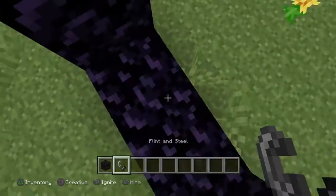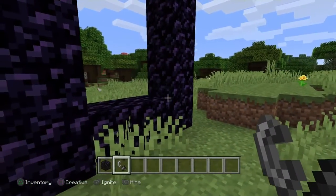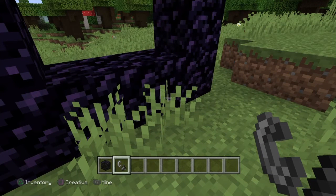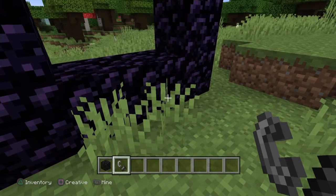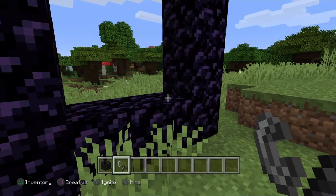Then get your flint steel. If you're on PC, right-click. If you're on Xbox, click the left bumper. If you're on PlayStation, press L2. You're gonna see fire for a second and it's gonna turn into the portal.